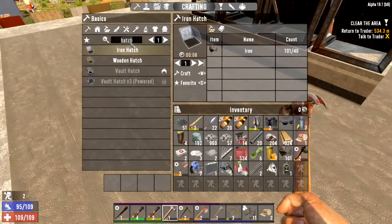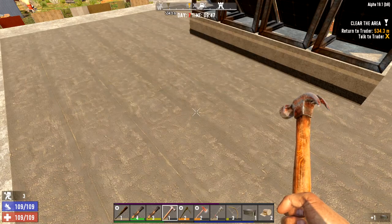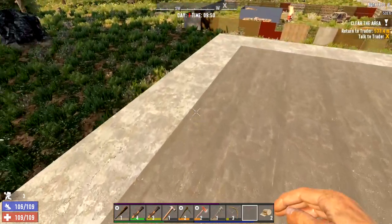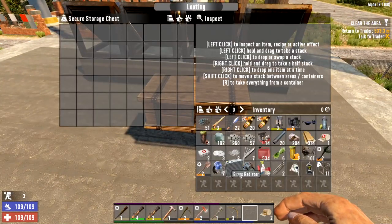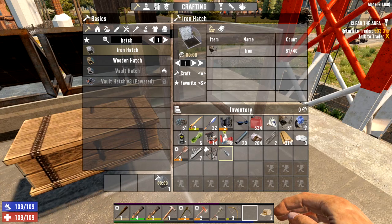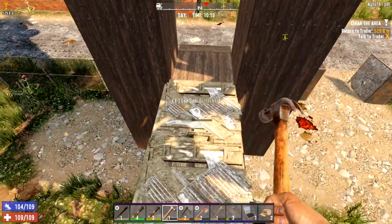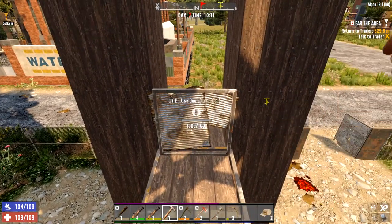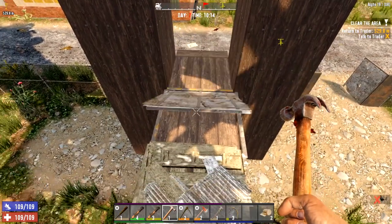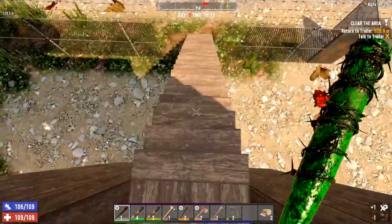That's a basic start — nine o'clock in the morning. We need a storage chest, craft one of those quickly. Leave that up here for putting stuff we're going to need. If I take apart a bit of that fence we can build our first iron hatch. If we right-click to upgrade this one — there we go, upgraded. It's now got 1000 hit points. Upgrade that and we're out of iron. Still 1000 hit points but it comes down in stages, so that's going to help us a lot more.